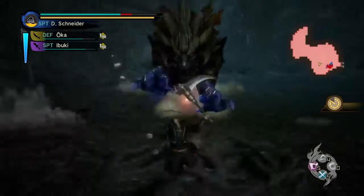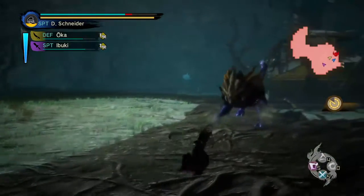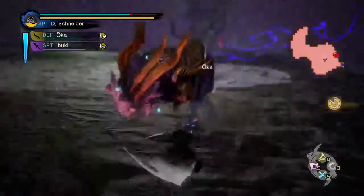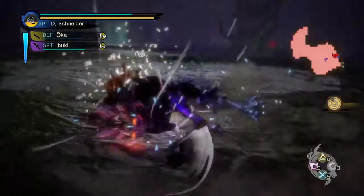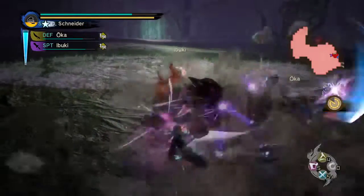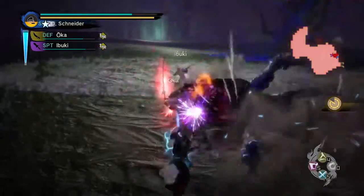They're talking about massively increasing Discharge's radius for Volt. I didn't have any problem with its radius, just its damage — on normal maps it already covers the whole thing.